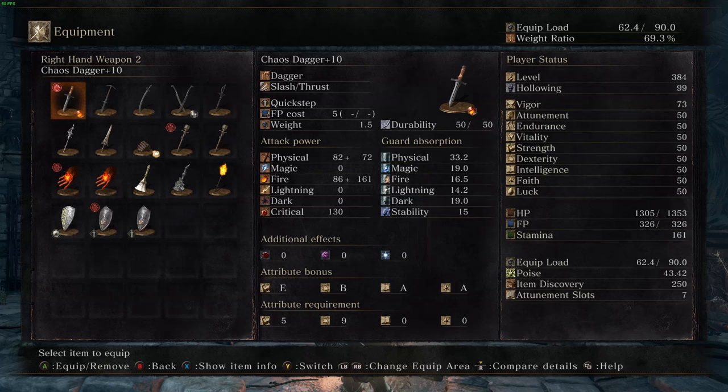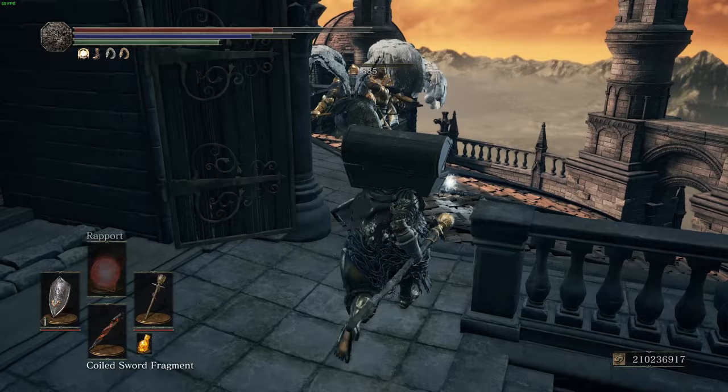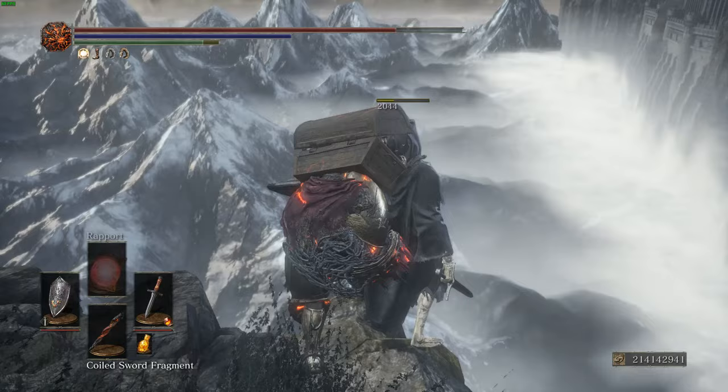Next, you will acquire a Chaos Dagger. Buy a Dagger, get it to plus 10, and fuse it with a Chaos Gem. The Chaos Gem can drop from the Crystal Lizard in the Grand Archives. We need this item throughout the game for Criticals and Ripostes. At 30 Intelligence and 30 Faith, it deals the most multiplicative damage to Backstabs and Parries.